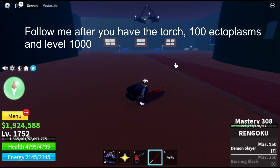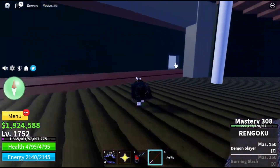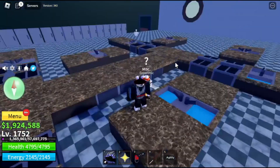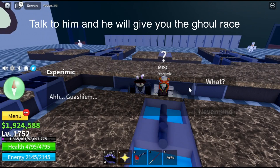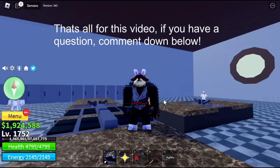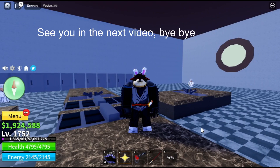Follow me after you have the torch, 100 ectoplasms, and level 1000. Talk to him and he will give you the Ghoul race. That's all for this video — if you have any questions, comment down below. See you in the next video, bye!